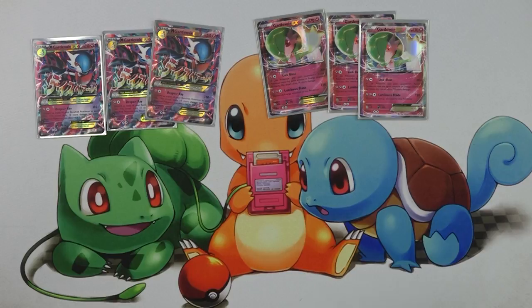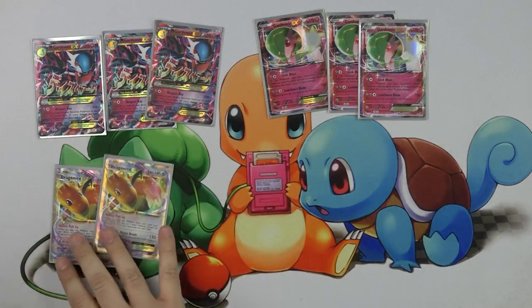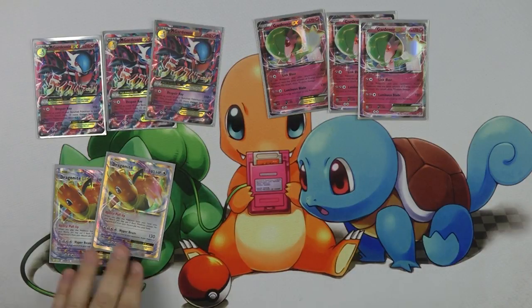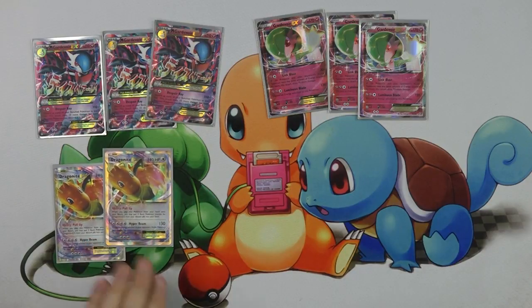In order to maximize Despair Ray, we're running a pair of Dragonite EXs, which are also able to be recirculated with Rescue Stretcher — we're running three of those. Dragonite EX has the Pull-Up ability, which lets you take two basic Pokemon from your discard pile into your hand when you play it onto your bench. So you can use Despair Ray to discard the Dragonite, and then next turn use a Rescue Stretcher to get it back and continue to use Pull-Up.